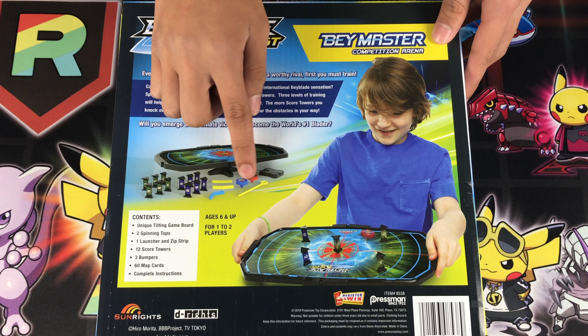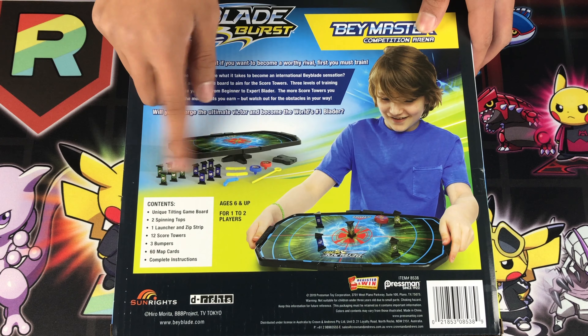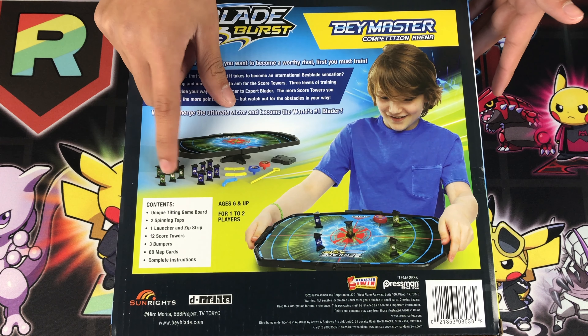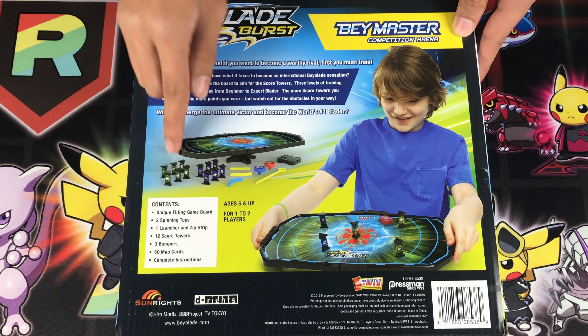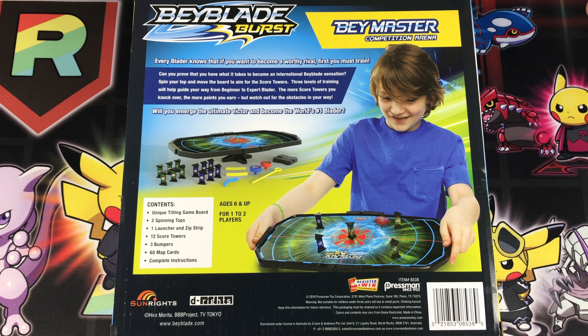It gives you two spinning tops, kind of like the micro Beyblades they've had. You also get points — score towers — and you get barriers, launchers and the Beyblade, you get the stadium itself, and you get map cards which take you out of the arena. Let me open it up and show you what's inside.